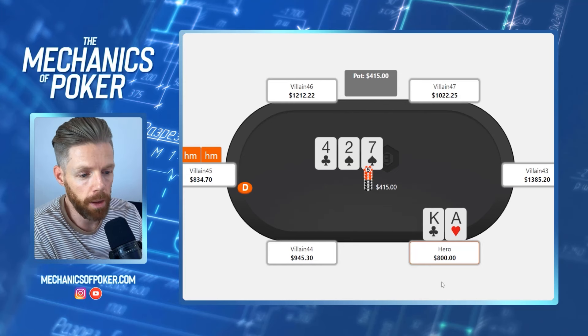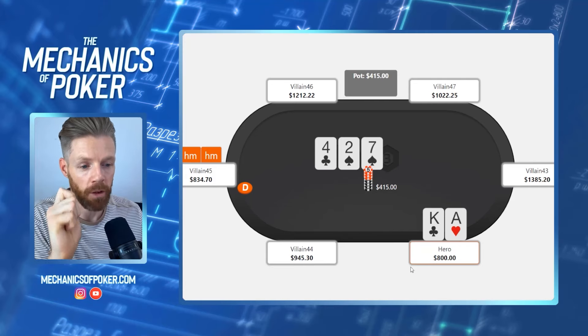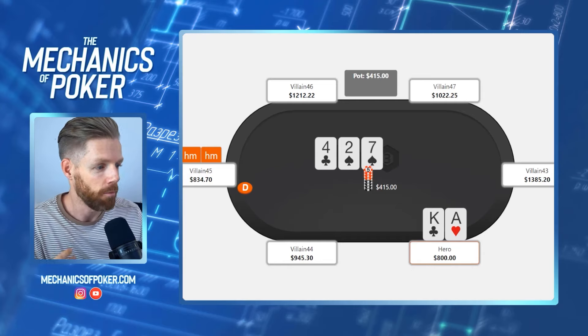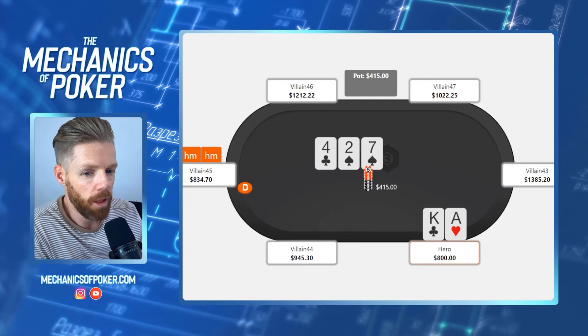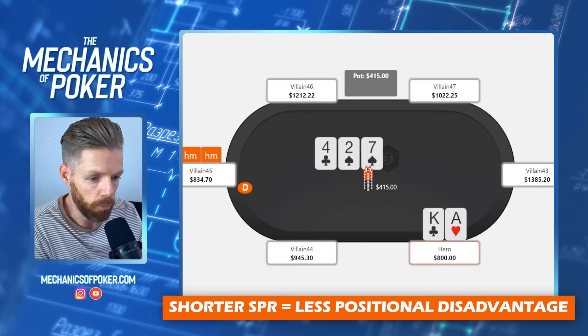All the hands you would initially want to c-bet you now move to the check-raise. This actually makes more money because on top of your c-bet you also have his stab — you're basically investing in his bluff so you can re-bluff. For example, a hand like king-jack with a spade. I've blown up the pot significantly, which is very good when we're out of position, as the shorter the SPR, the lower the positional disadvantage for the out-of-position player.